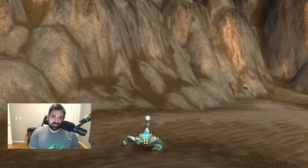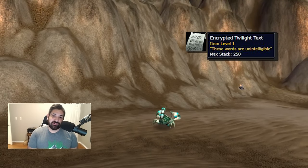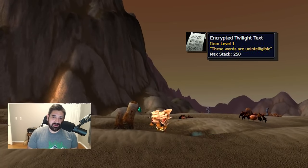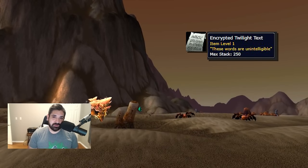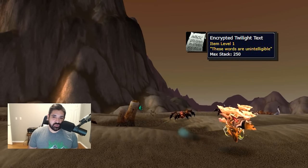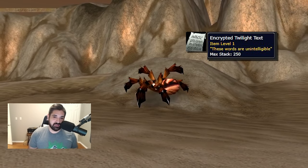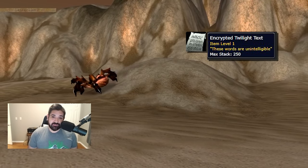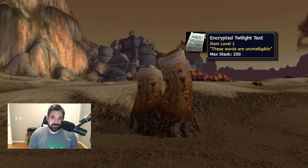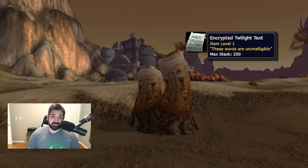Number two, we move down to Silithus and talk about the Encrypted Twilight Text. This just drops off Twilight mobs. It's a pretty common gold farm. I would say it's not going to be very different than in original Vanilla WoW. It's used for repeatable quests — turn-in for the Cenarion Circle reputation. It's valuable because you want to get that reputation up to get those nature-resist gear recipes, which you'll need for AQ. Just farm the Twilight mobs, get the Encrypted Twilight Text, and throw it up in the auction house. It's a good farm and always has been. There's actually a lot of stuff in Silithus you can kill — pretty much everything there has some good stuff you can sell.